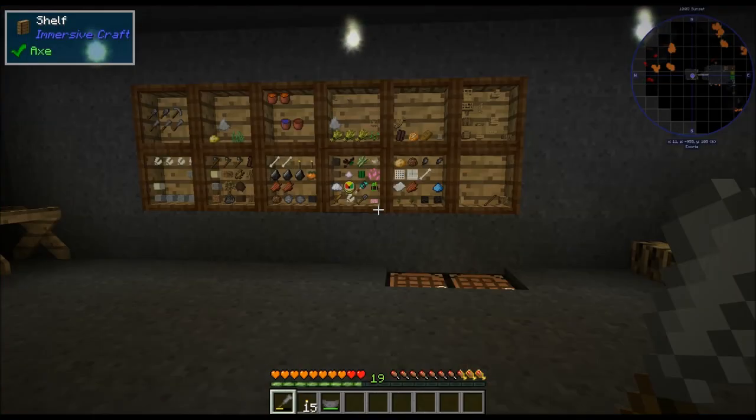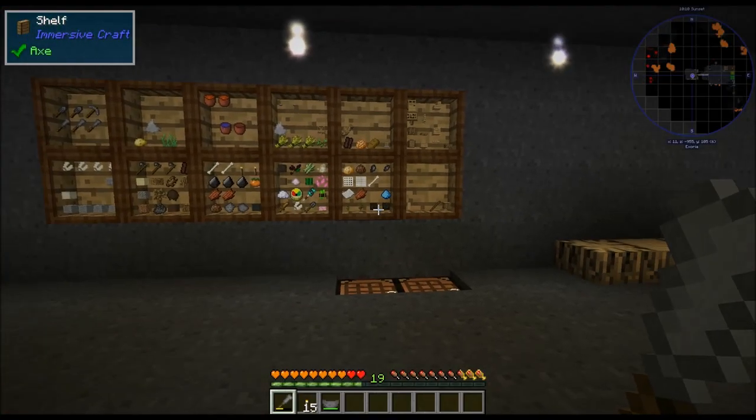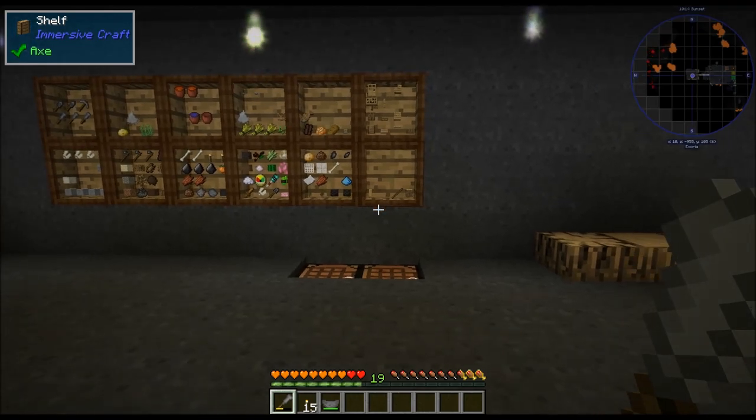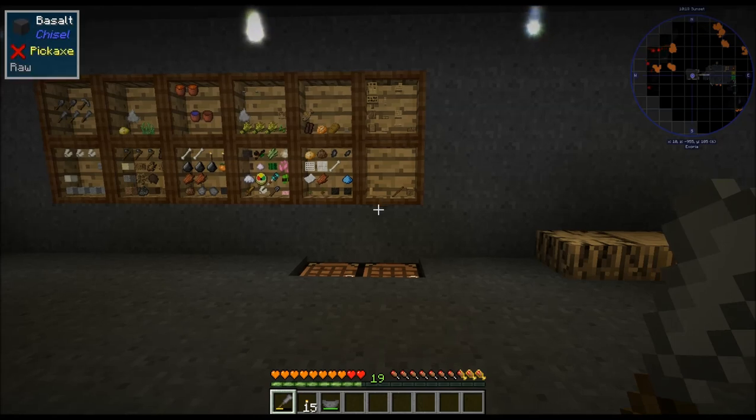Hello everyone, CattywampusGamer here, bringing you another episode of Minecraft Exoria. Last episode we did the cobblestone generator, the sluice box, trees, and crops.